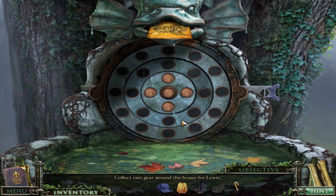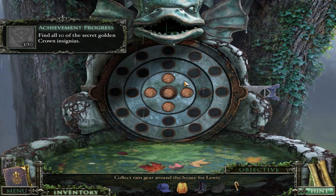By putting the fountain stuff in this situation here, you get a golden crown from it.